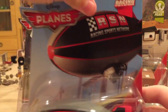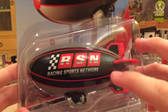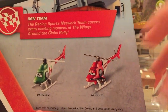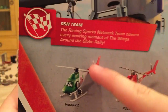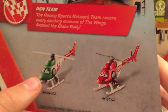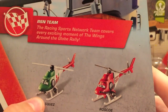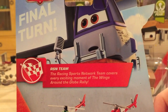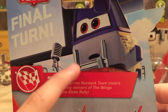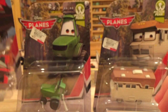We have Colin Colin from the Racing Sports Network series — he is the blimp, obviously. On the back we've got two helicopters; one has not been released. Roscoe and Vasquez was in the second 2015 case which did not hit stores — I purchased one, you can check out that video in the description. He will most likely be in a future case. The description reads: the Racing Sports Network team covers every exciting moment of the Wings Around the Globe rally. We have a picture of Roper at the Nebraska Trials.